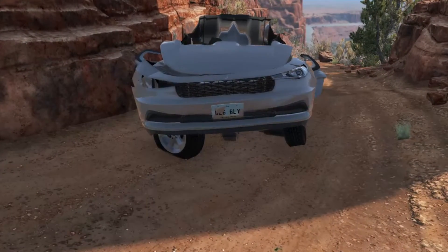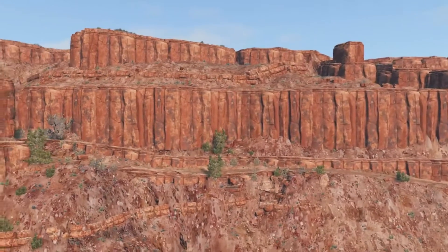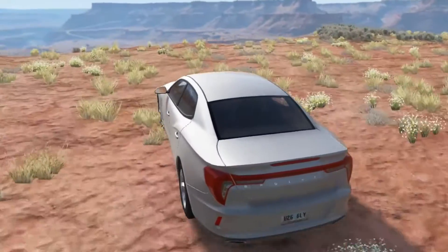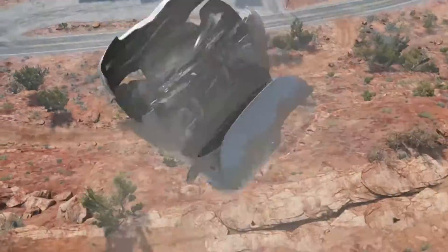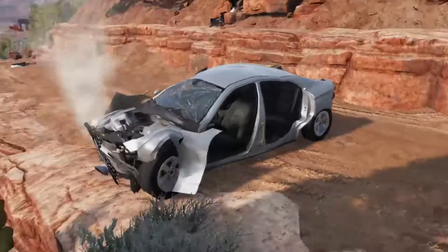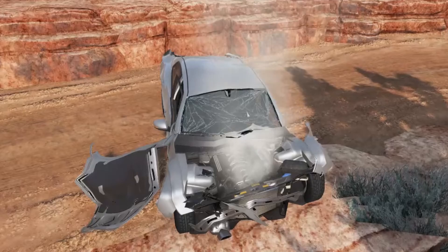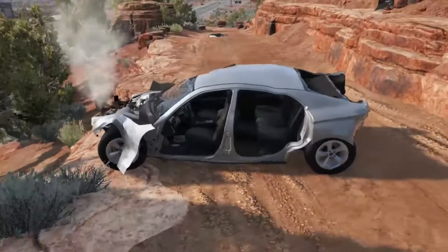Maybe even sometimes it'll run into the side of a cliff. Number two: drive it off of a cliff. Fun fact, driving things off of a cliff is very dangerous. Don't try this, because some bad things will happen. Like that. Perfectly fine — not a single scratch. Just a lot of dents and a lot of broken windshields and a lot of broken metal things.